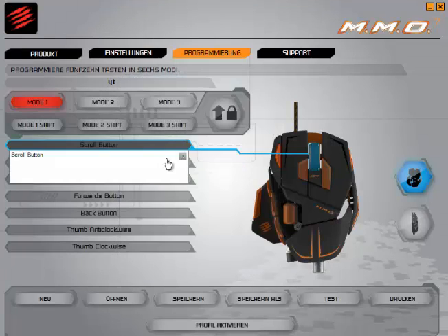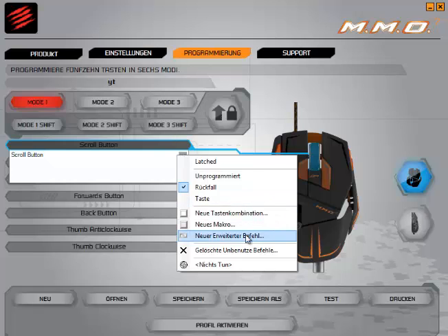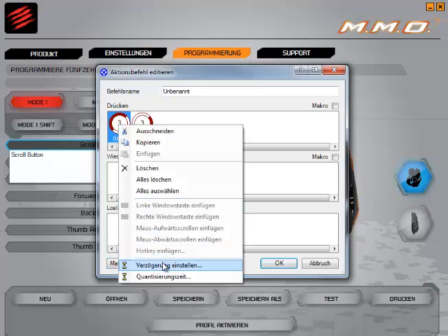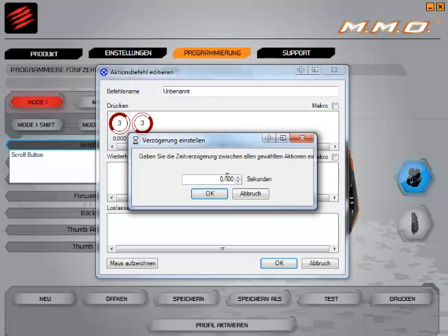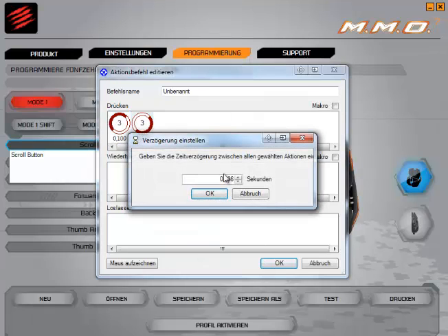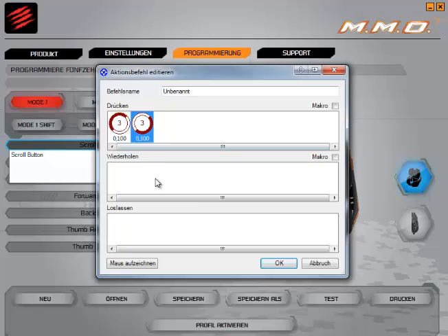So what we are going to do: we make a new macro, we enable mouse clicking, we click once in the field and then we delay the option. We delay the first click for 0.1 second and the second — so it will release the click — to 0.3 seconds.